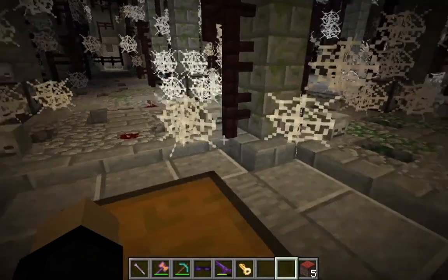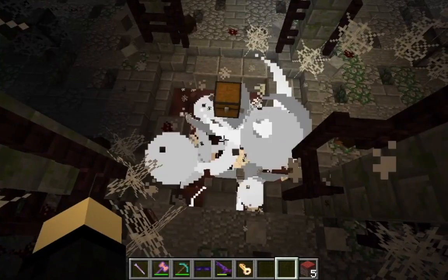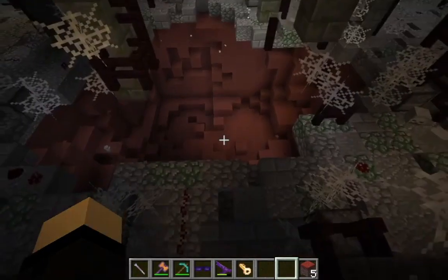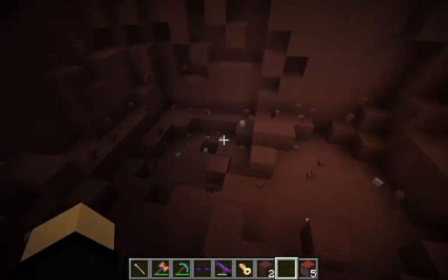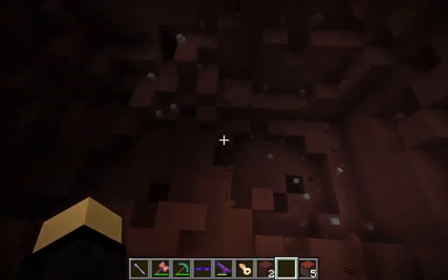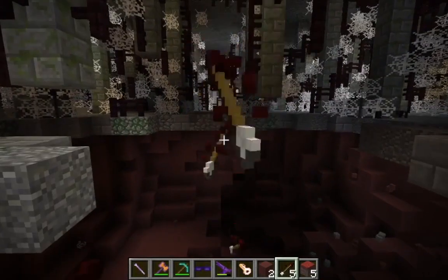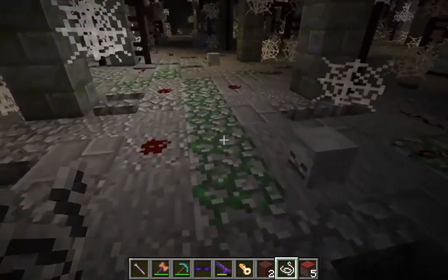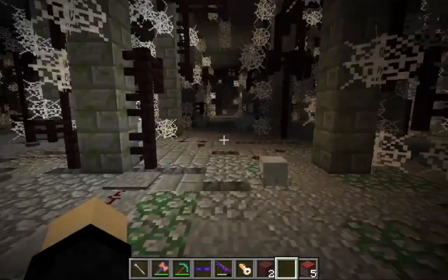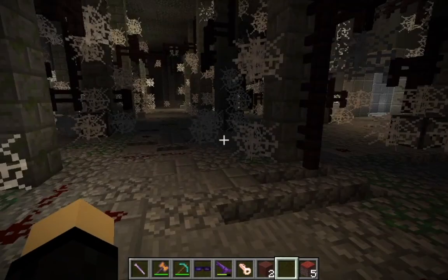We get a tortoise shell in here — so this is actually worth coming to. Oh my gosh, I blew it up. I saw the pressure plates and figured I shouldn't touch them, and I did. Did someone put that there? I just blew the place up. So you can get a tortoise shell in here, but it's just really hard to do it. But we got some Dalek statues in here. I really did not like Hell Bent.